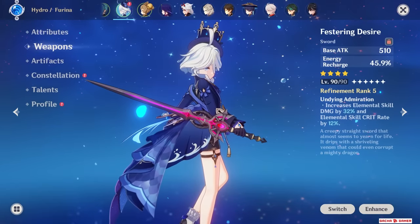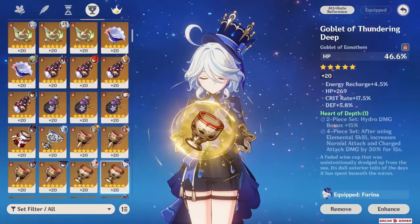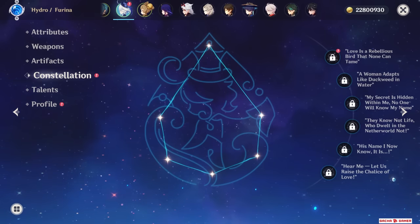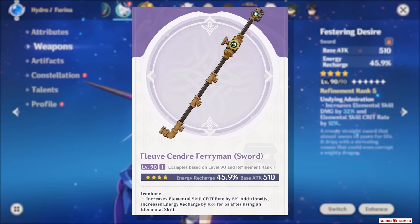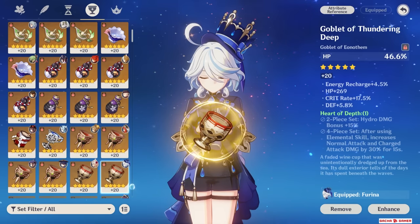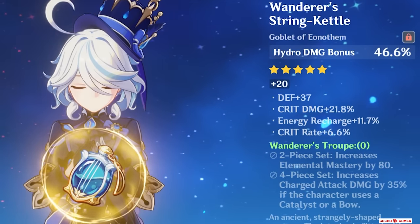For this showcase, she's equipped with Festering Desire Sword and a Golden Troupe artifact set with HP Sands and Goblet as well as a Crit Rate Circlet, while her skill and burst are raised to level 10, and she's Constellation 0. Festering Desire is an old weapon – you can go for Ferryman's Sword, or if you hate fishing, Favonius instead. Regarding the HP Goblet: due to how her burst buffs damage, HP Goblet can be a great choice, but the usual Hydro Goblet works too.